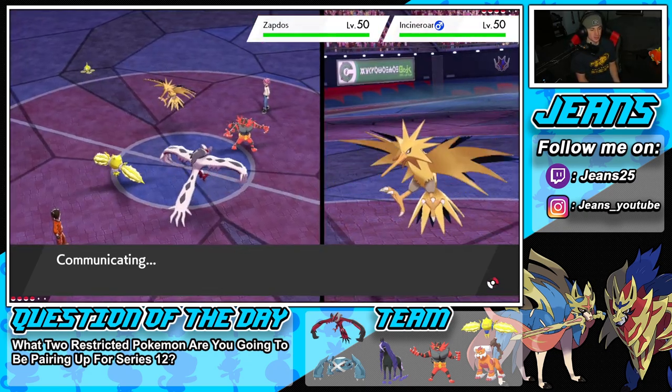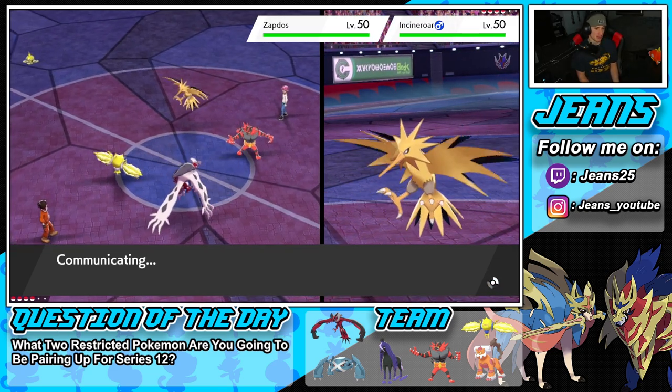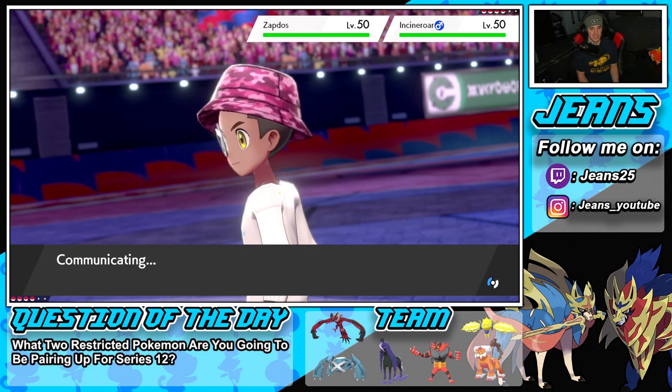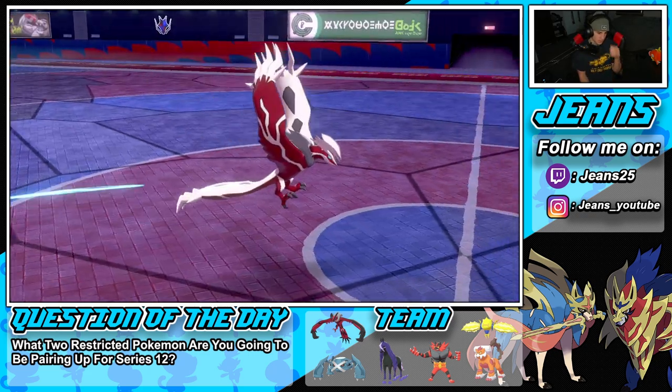We're gonna try to waste a Dynamax turn from there and potentially Dynamax Landorus and get after it. He probably thinks we're rocking out with Max Rockfall, and we are. I forget the moveset — Earthquake, Fly, and yeah Rock Slide. That could be really good for us. Let's swap Yveltal and go straight into Landorus.